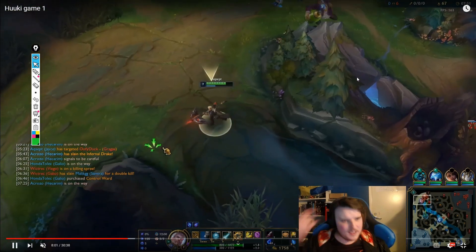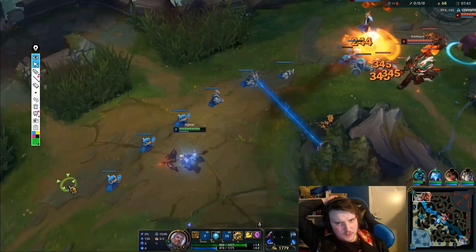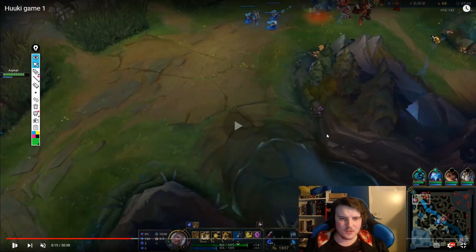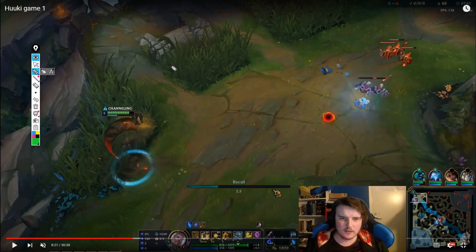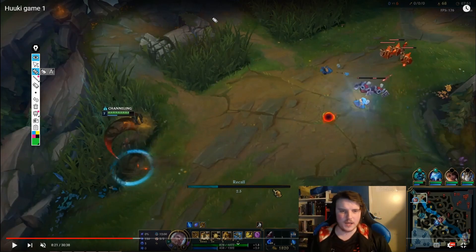We end up just flat out pushing the wave, which is fine and probably what we had to do at that point — but we would have had such a better lead if we had frozen on him here; he couldn't play the game. The wave management here isn't super poor but it could be so much better. This Gragas shouldn't be allowed to play. The lesson here: when you have a good tempo reset, take it. Tempo means being one step ahead of the enemy.